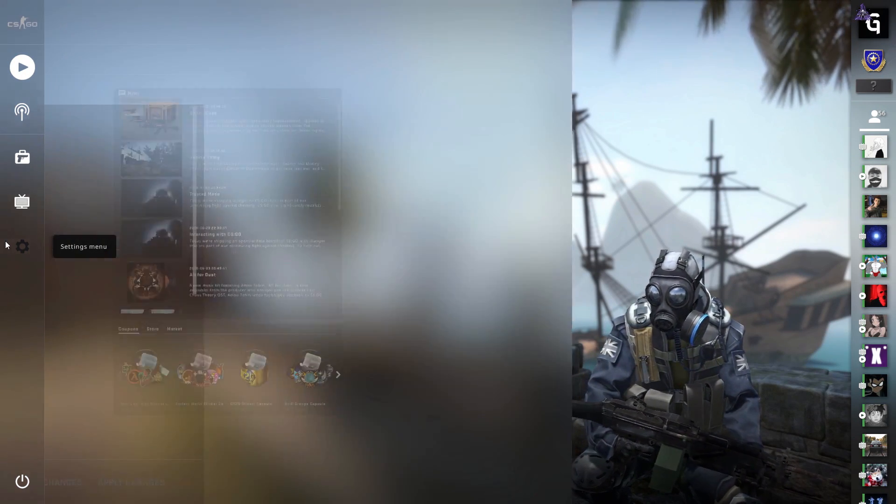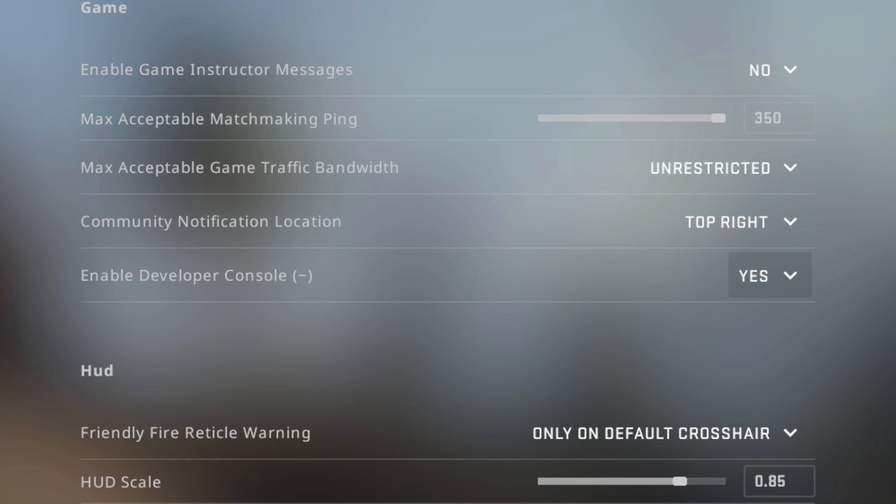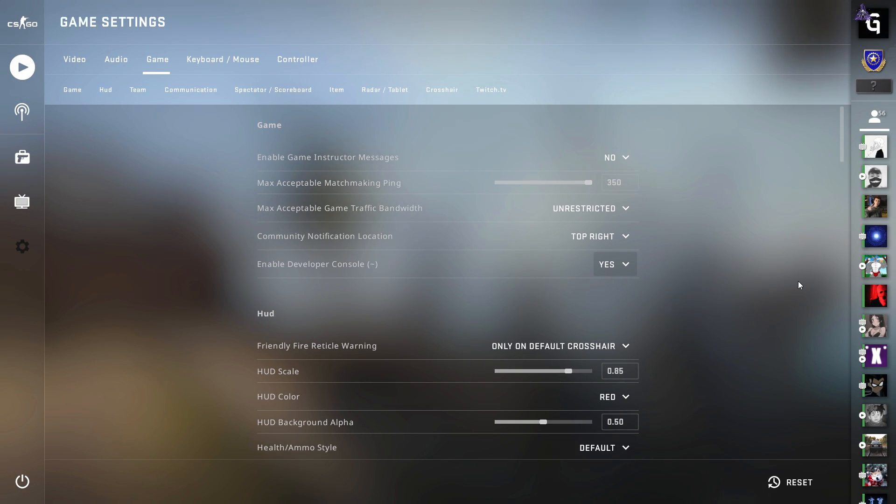First you need to go to settings, select game settings, and enable the developer console here. This is important because we will configure the server using the console.